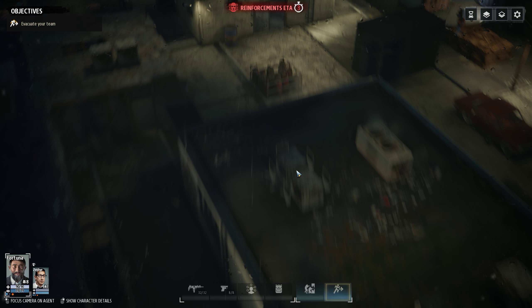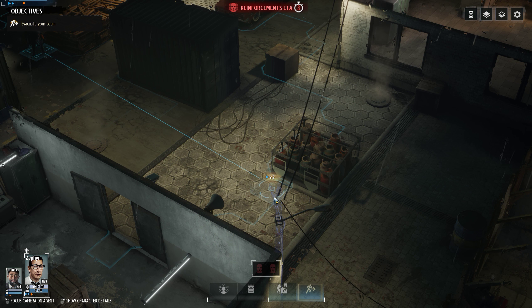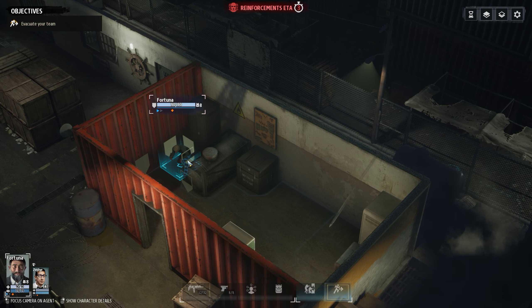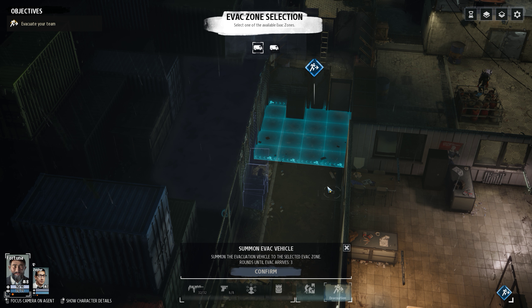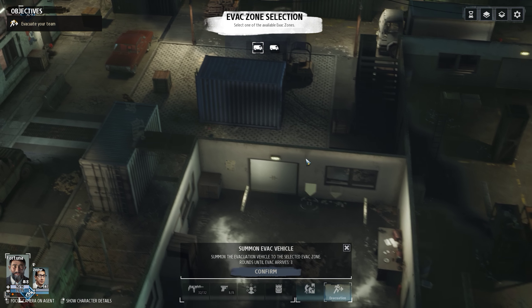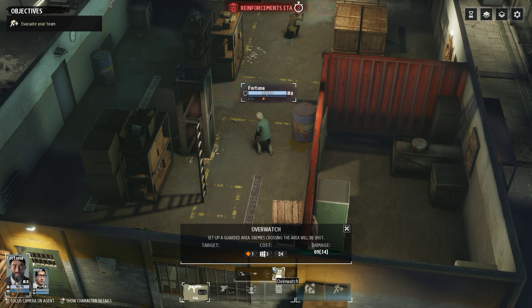Okay, pistol suppressor — really cool that we got that. Now the problem is we'll need to exfiltrate out of here. Best way is probably to go through here. Without reinforcements there are only a couple of policemen, so that's not a big deal. Should we start the evacuation process? Yeah, it'll be okay — three turns till it arrives. We should be fine.